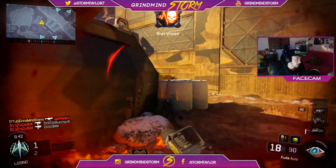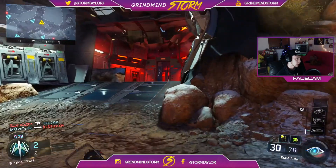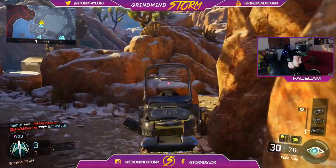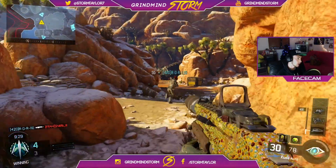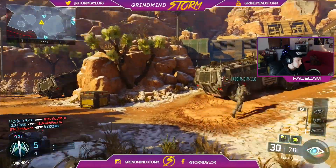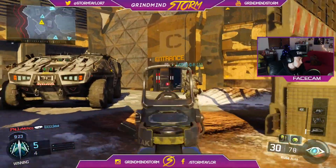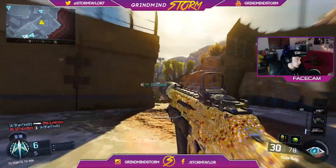First kill on the board — managed to survive using that little piece of cover, ducked down behind it to my advantage. Let's get round here, make a push. You're making too much noise bro — I heard him, I was about to take him out smoothly. Got that suppressor to stay off the minimap, but a teammate spotted us and kind of messed up my flank because he's taking the exact same route as me.